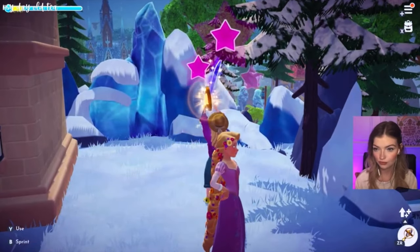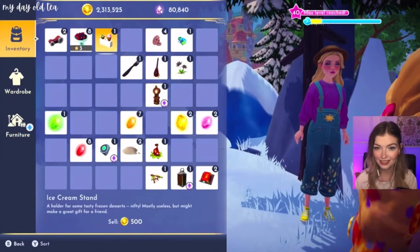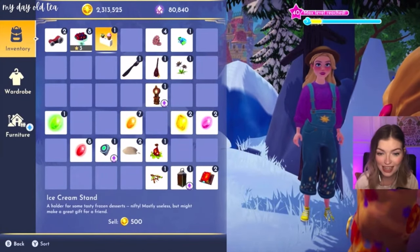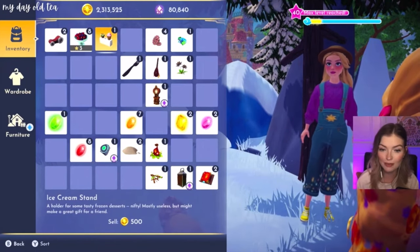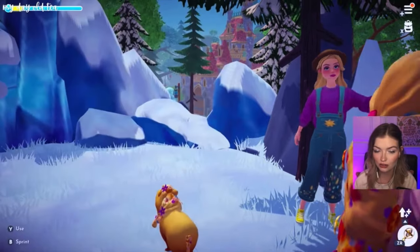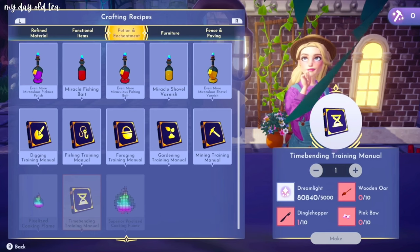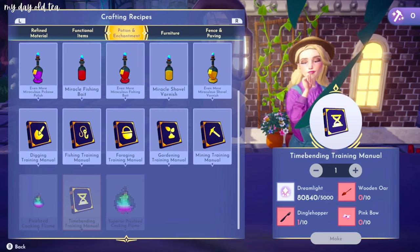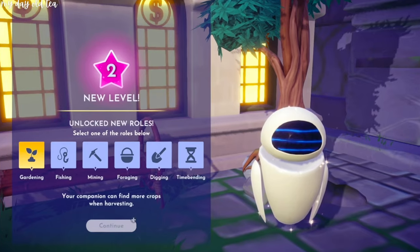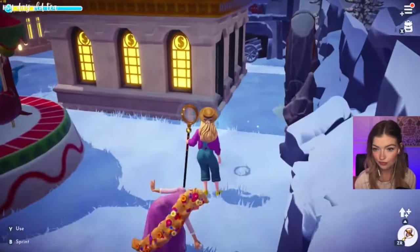The treasures you find can be combined at a time-bending table to create new items. I've found a lot of interesting treasures throughout Eternity Isle as well as my home valley, because you can use the Hourglass there too. I've found I can currently find about three to four pieces of hidden treasure in each biome before receiving a message that there's no more hidden treasure in the area. I even found a time-bending training manual DIY that lets me make a villager a time-bending buddy to help find even more hidden treasure.